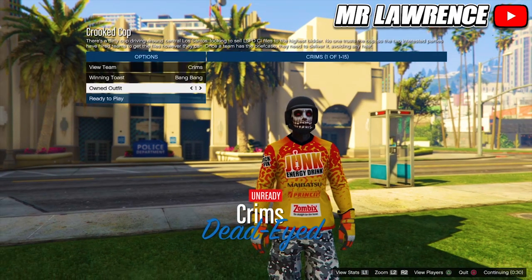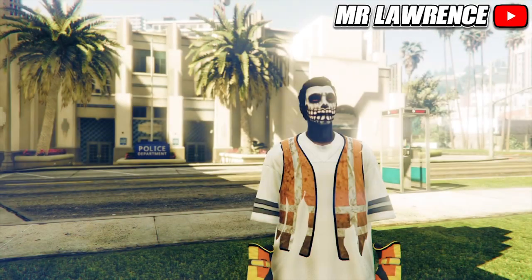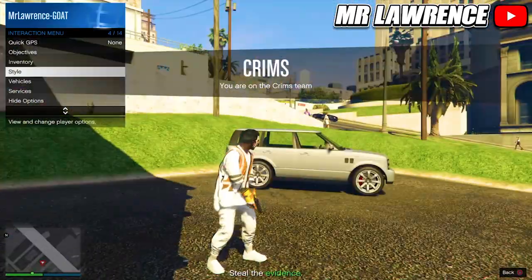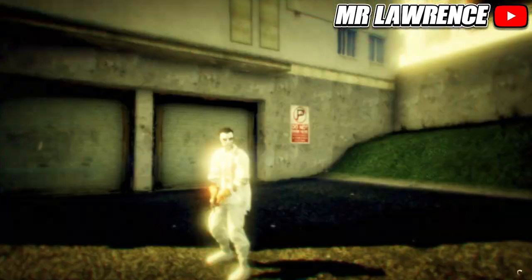Now go to owned outfits and switch your outfit twice to the right. Once you load into the mission, open your interaction menu, go to style and equipment, then leave the job through your phone.